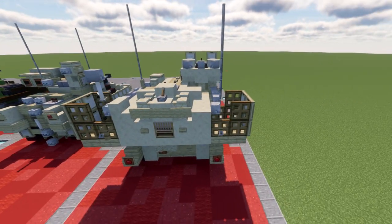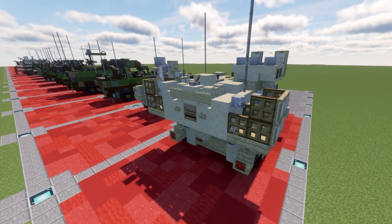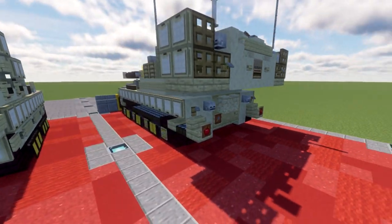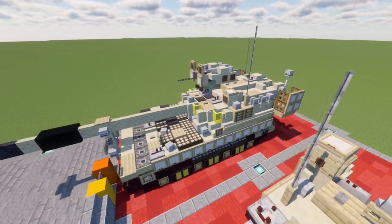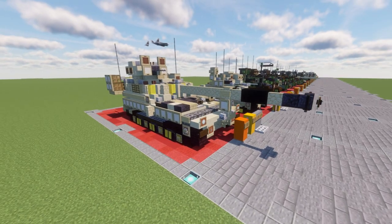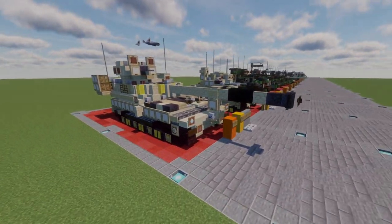I thought it looked the best. After that we have the back with all the little detailing, the racks, and the back hatch. Overall a pretty interesting build — should be a fun one to add to any modern conflict scenario where you need a self-propelled howitzer. Let's move into the tutorial beginning with our first layer.